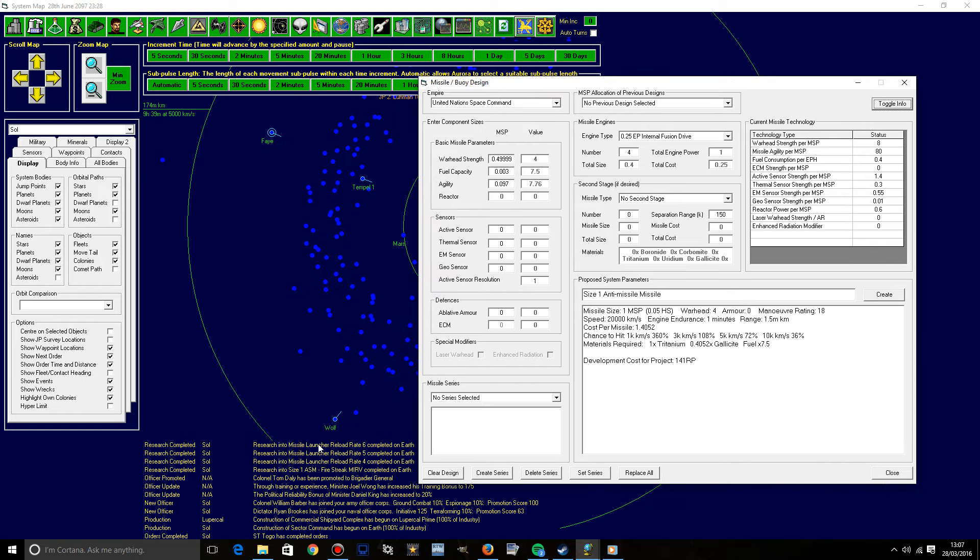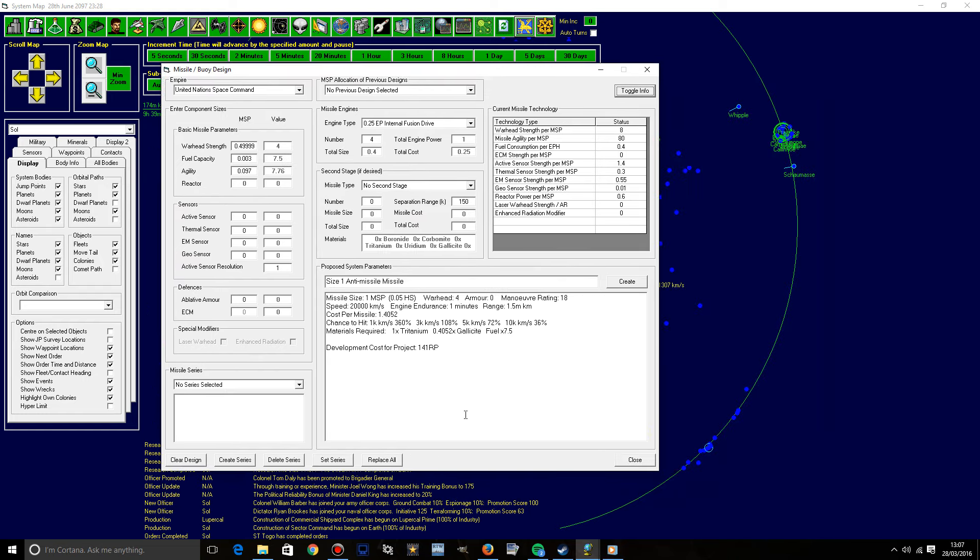I've also upgraded the missile launcher reload rate. Those are really cheap technologies, and I did not just want to waste like two hours just to test this subject. I hope you guys will forgive me for that one, but either way, it's not any way game-breaking. It just brings a Psy-6 launcher reload down to about 30 seconds, which isn't exactly deadly, but it's okay.